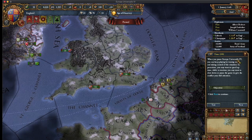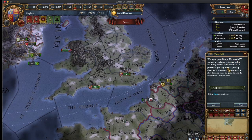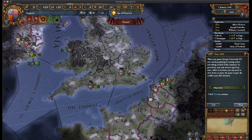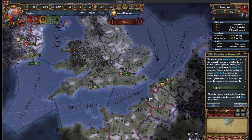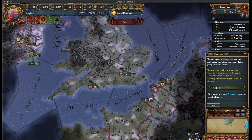When you pause Europa Universalis 4, you can keep playing by issuing orders. In peacetime you may want to speed up time, while in wartime you may want to slow it down. You can use your mouse pointer to move the camera by moving it to the top or bottom of the screen, and use the scroll wheel to zoom.